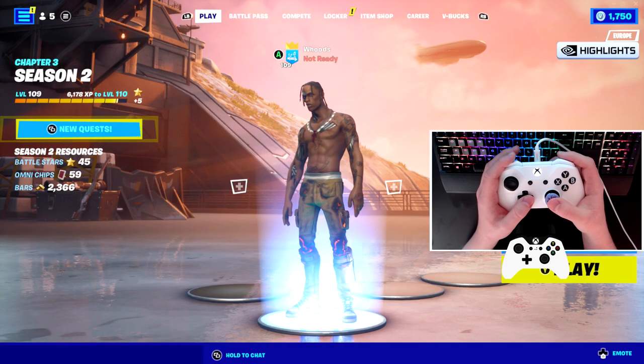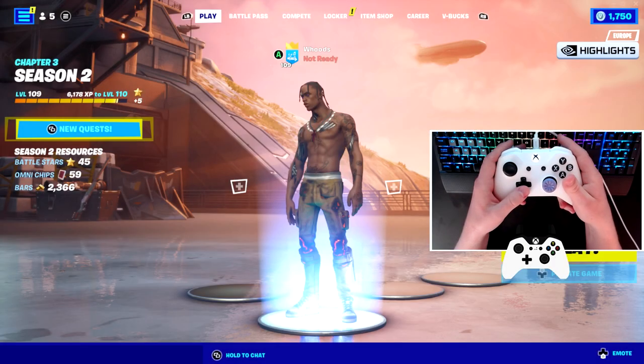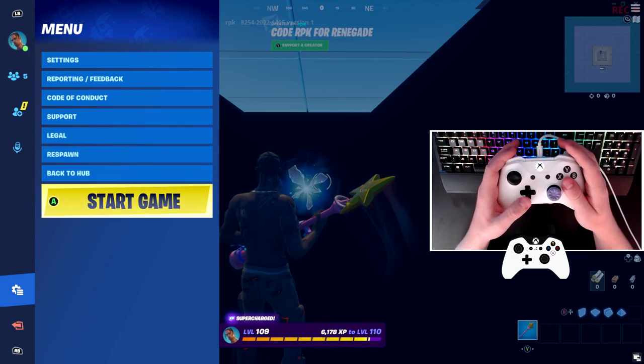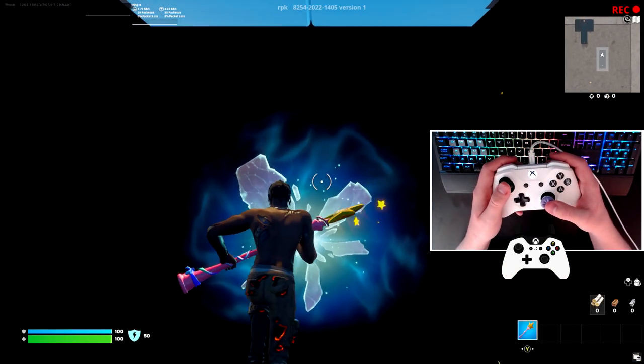I swear to god if this is real I'm gonna give him a hundred dollars. Okay, this was the map code he told me to put in. Let's play on it and accept. I just opened the pause menu and pressed start game. The game just started — I guess I gotta walk through into this portal.